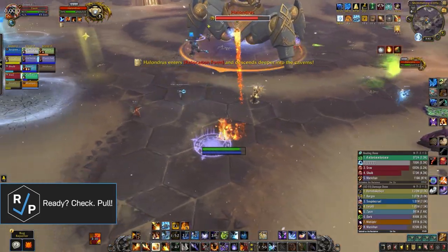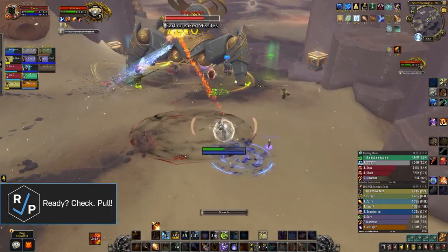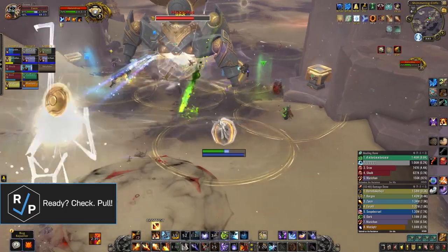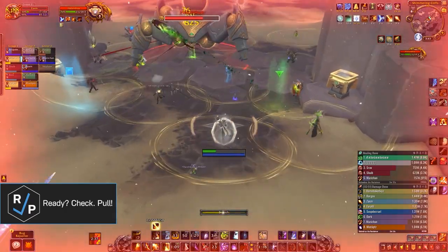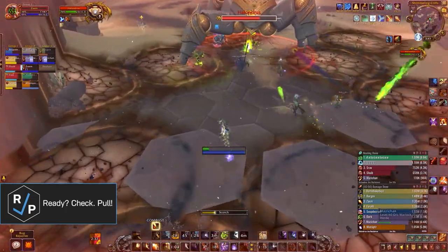You'll know when the boss starts the intermission because it gets up and starts moving to a different room. You have to quickly follow it down a long path while dealing with knockbacks, dispels, AOE circles on everyone, and a ton of pulsing raid damage. Of course, stampeding roars and wind rush totems are going to be amazing for this.